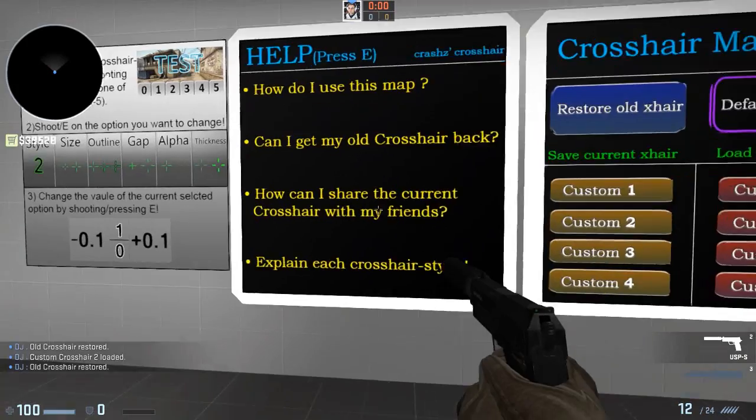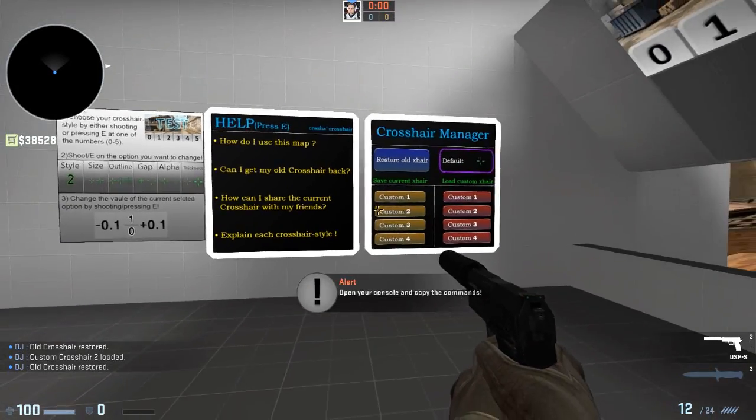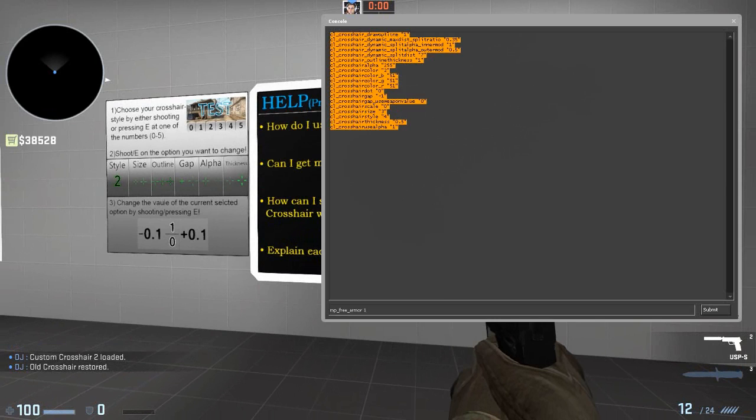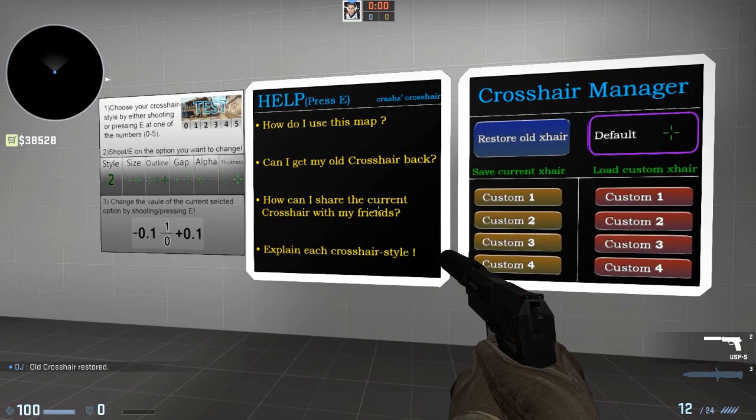Something that's really cool is how can I share it? If I press E or just shoot this and then open my console, you'll notice it's actually loaded all of my crosshair settings. So I can now copy this and paste it to my friends or you in the comments down below.